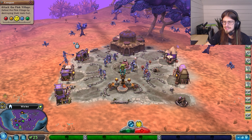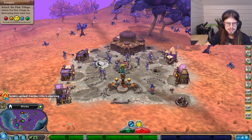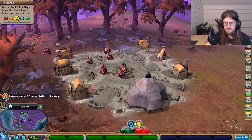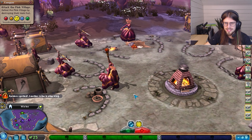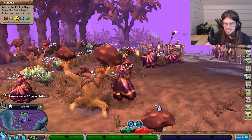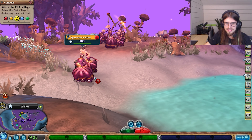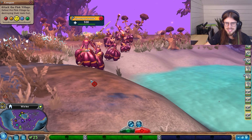So after these guys give us our little gift, we're going to head over to Pink Village. Raiders! What the hell are these things? Oh my God, this is crazy - they look like they're wearing big dresses. Wow, what an interesting design.